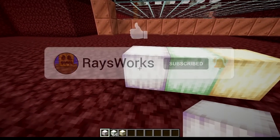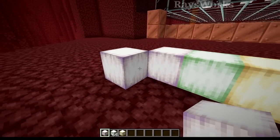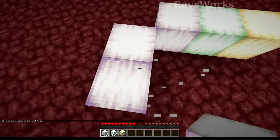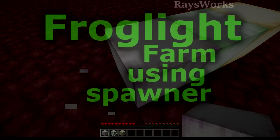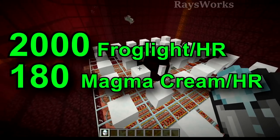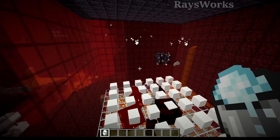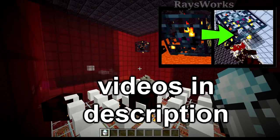Frog lights are great for survival because they produce a lot of light like a torch and they also come in 3 different color variations, plus you can also click on different sides of blocks to actually get their directional look. On top of that, they are super fast to mine up even with using the hand and they drop the block immediately without needing to have silk touch. So to build my simple frog light farm here that produces almost 2000 frog lights per hour and around 180 magma cream per hour, you first want to start off by building this little box around a magma cube spawner from a bastion.